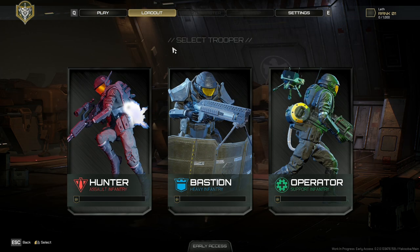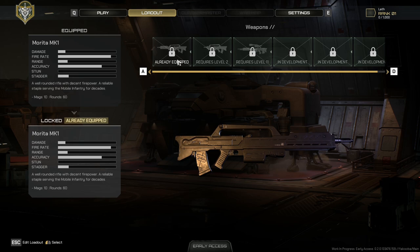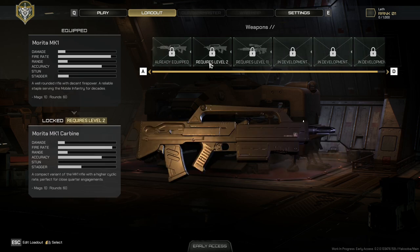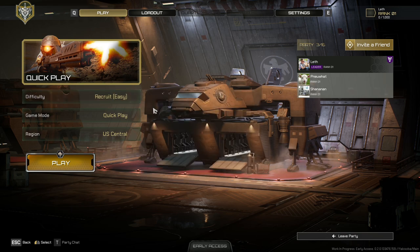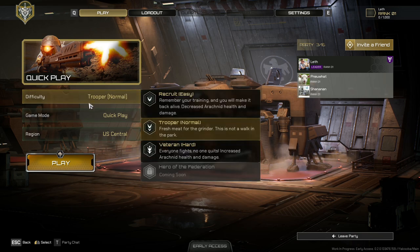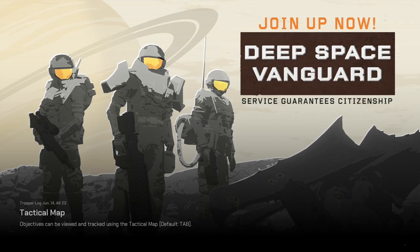There's ranks? You can level up each of the classes. Oh my goodness, there's a million guns and stuff. This looks cool. Are we doing recruit or just normal? Yeah, let's do normal. Quick play — and we're in.